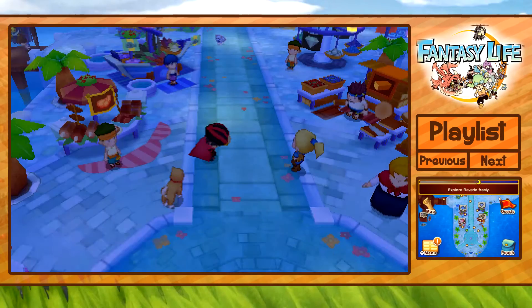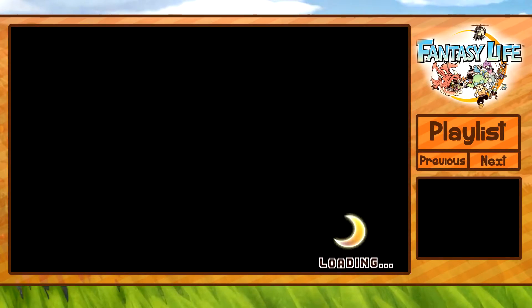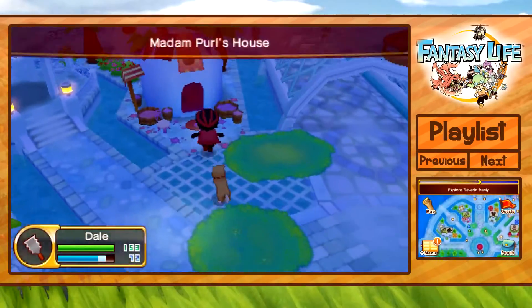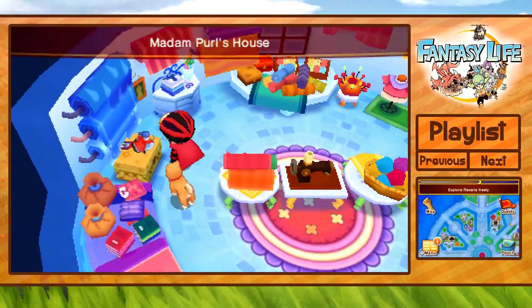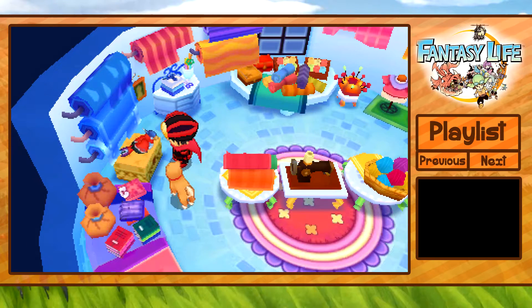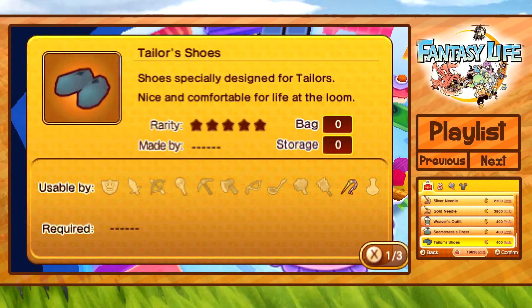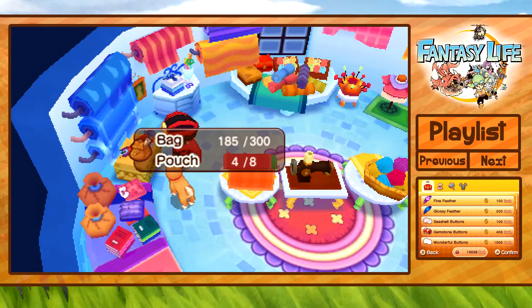Before that, I remember someone saying there's a secret shop in Port Puerto in the tailor area — you talk to the bird. Let's check that out. If you talk to this parrot: chirp chirp, nice to see you. Let's see — glossy feather, fine feather, wonderful buttons, wonderful string. There's a little secret shop there. I think you need the wonderful string for something.